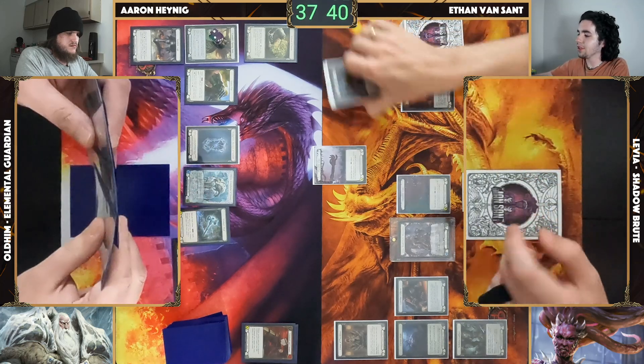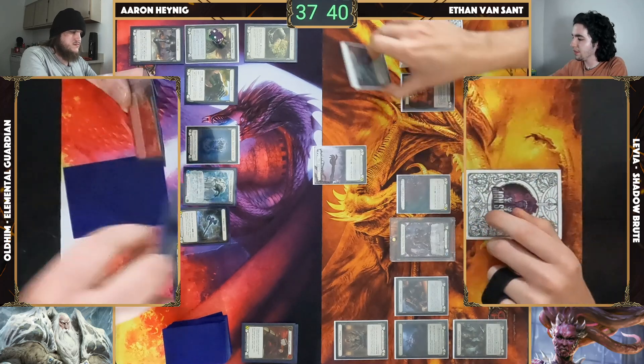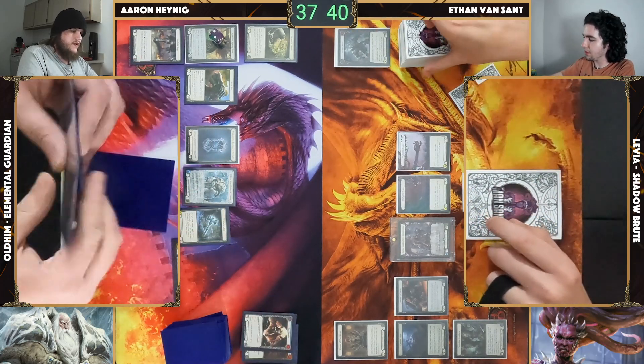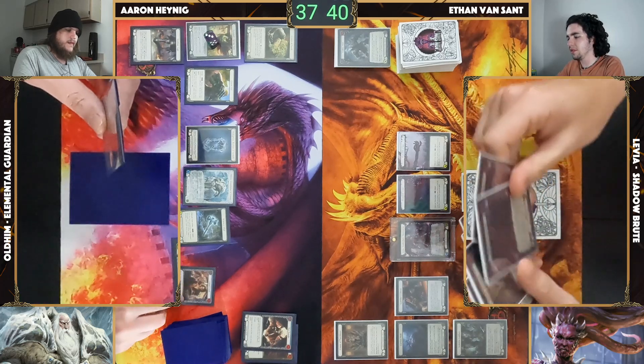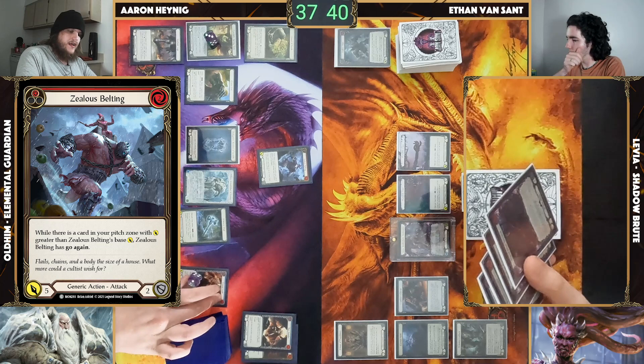We have three misses in the yard now. Block for three, go to you. Tunic will tick up. I am going to play Zealous Belting while floating — it will have Go Again.